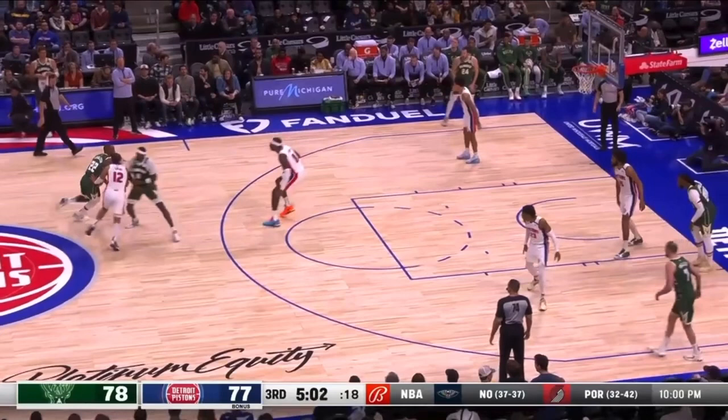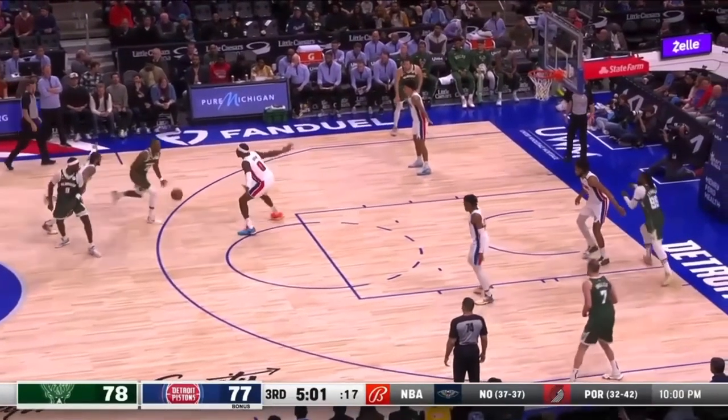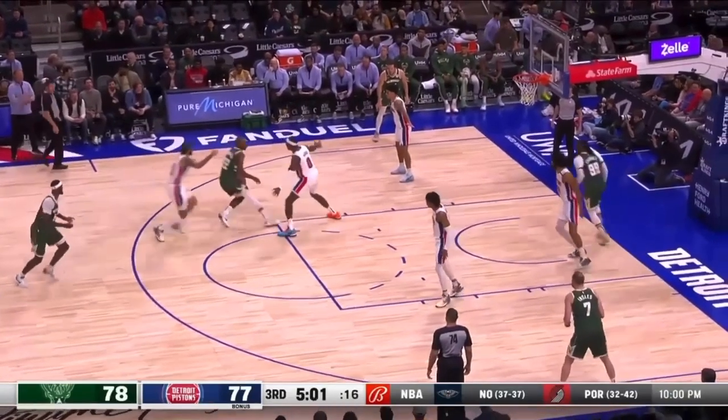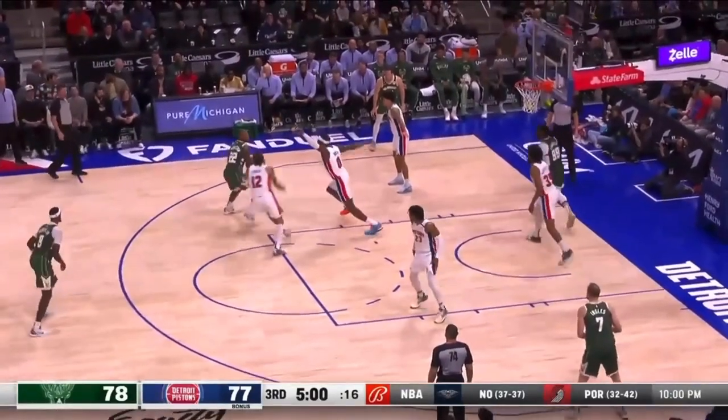Coming off this ball screen, we're already in a problem. Jalen Duren has got to be up in a defensive stance with his feet set — you've got to guard the ball. All you're doing is backpedaling. You've got to be able to guard the ball and then rotate back on this pass, but you have zero chance of doing that when you're just backpedaling the entire way.